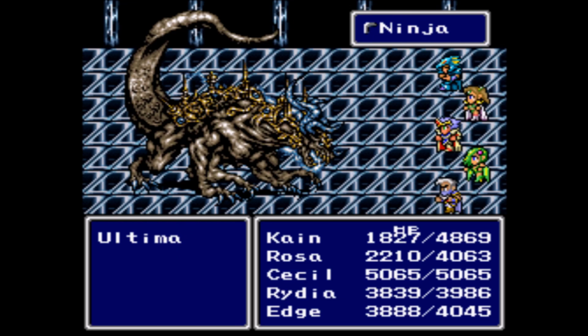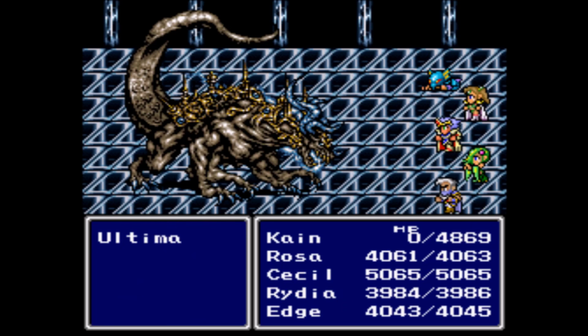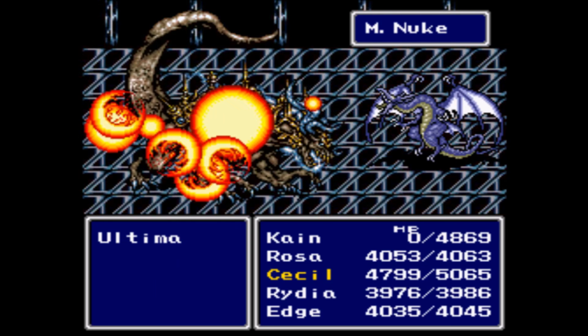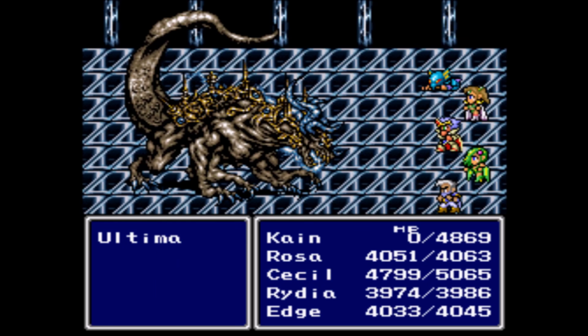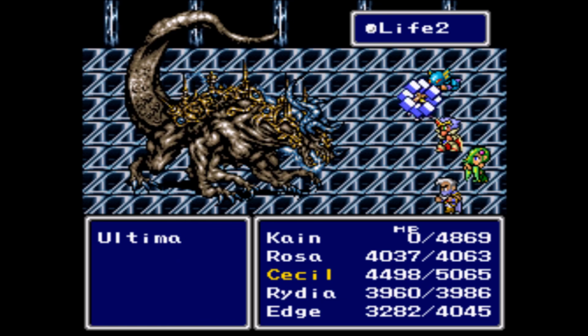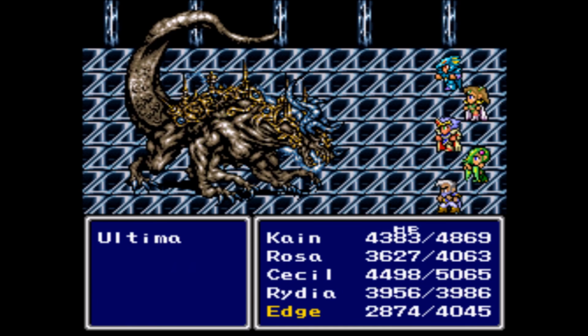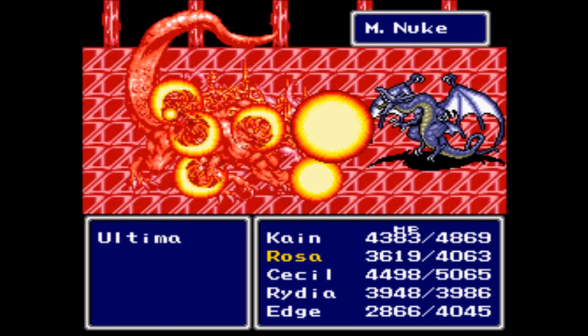Cecil is going to be on somewhat backup healing duty because Ultima also likes to use Medio. Cain died — I'm going to need a Life too. First things first, have Edge use his ninja spell to give fast to everyone. Have Rydia cast Bahamut for max damage. One thing to note: he will counter every single spell you cast on him — white magic, black magic, caller spell, it doesn't matter — he will counter it with Nuke. Nuke is only single target though, so it's not that big of a deal.